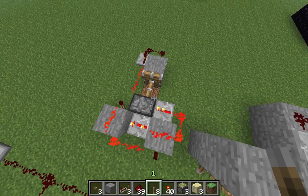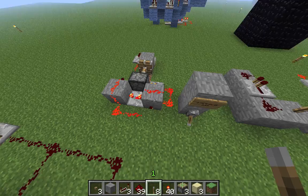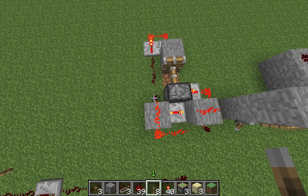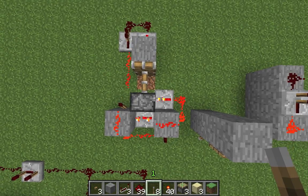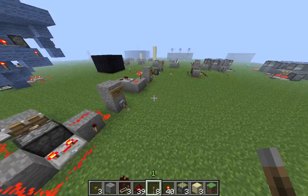This is how you can still do it. This is actually a rapid pulser, then you have a signal shortener which sends a one-tick signal to start the clock, and slightly after, the piston extends. So this is how you start a rapid pulser — one for five.